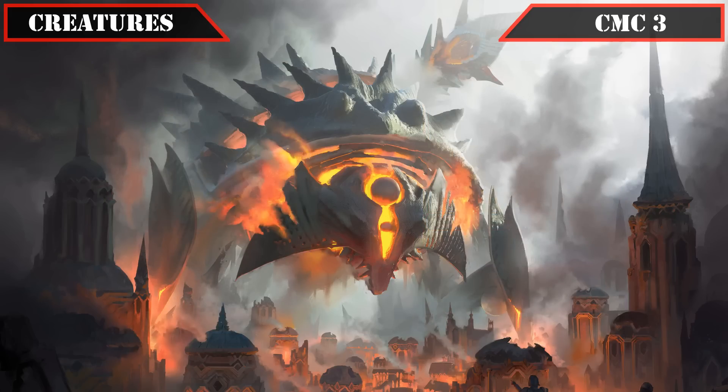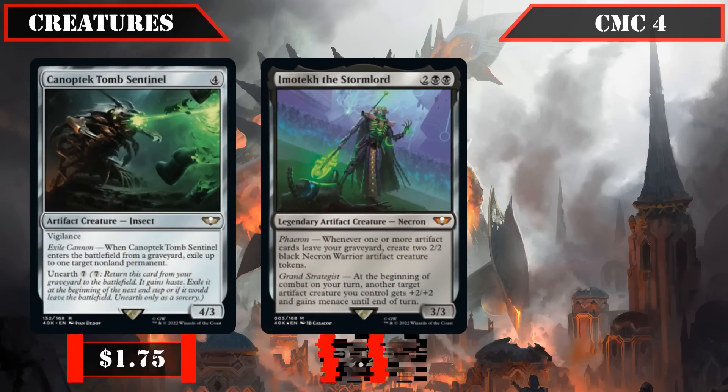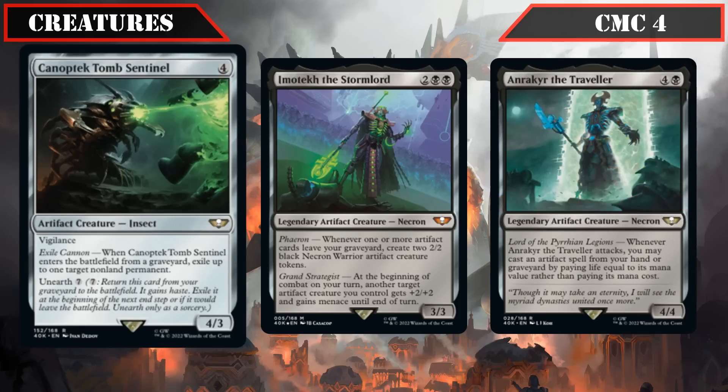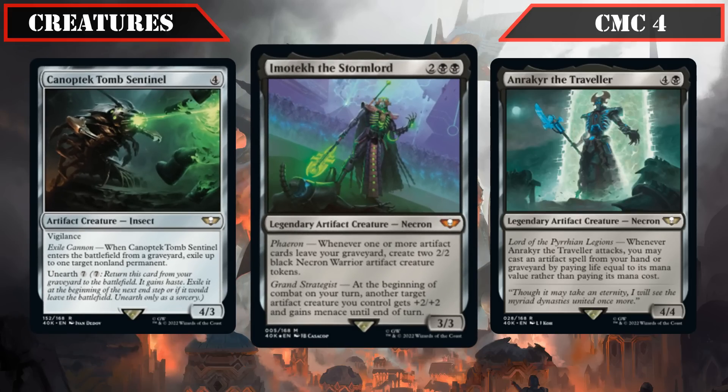From here it's artifacts all the way down for our remaining creatures. The CMC 4 slot brings Necron allies: Canoptic Tomb Sentinel, Imotech the Stormlord, and Onrakir the Traveler. Canoptic Tomb Sentinel is a 4/3 with Vigilance and unearth for 7 that, when it ETBs from a graveyard, exiles up to one target non-land permanent — solid non-destruction removal we can enable repeatedly. Imotech is a 3/3 that, whenever one or more artifacts leave our graveyard, creates two 2/2 Necron tokens, and at the beginning of combat grants another artifact creature +2/+2 and menace — passively building up our board and making our reanimation targets even bigger.